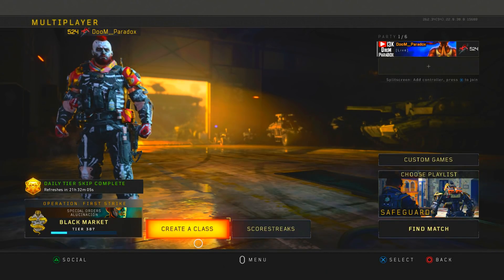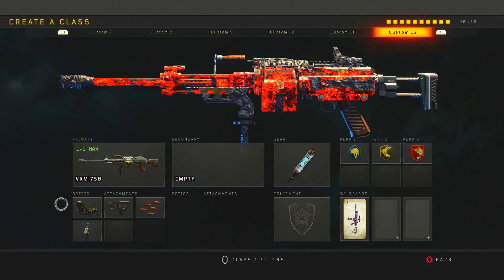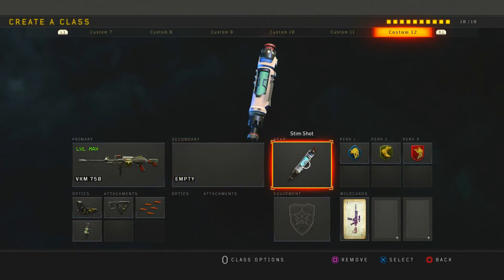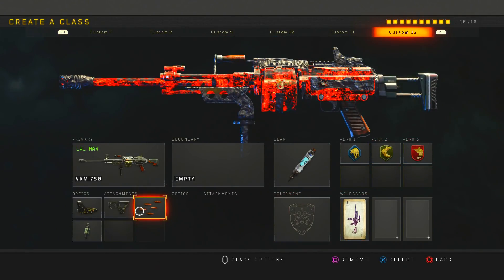I'm gonna go ahead and show you this class setup. I'm running the VKM 750 with Red Dot, Quick Draw, Rapid Fire, Fast Mag, Stem Shot, Scavenger, Lightweight, and Ghost. I do drop over 100 kills with this class setup.